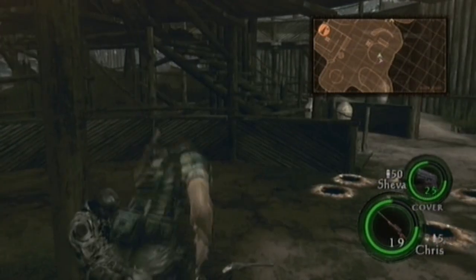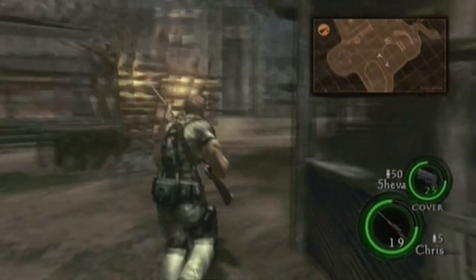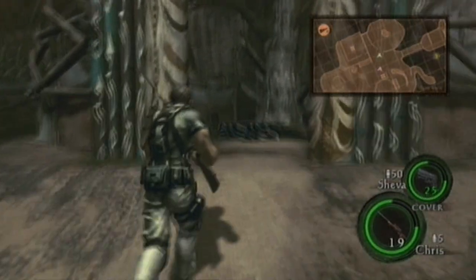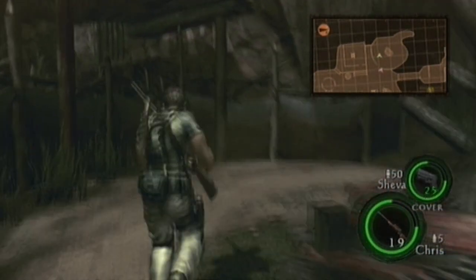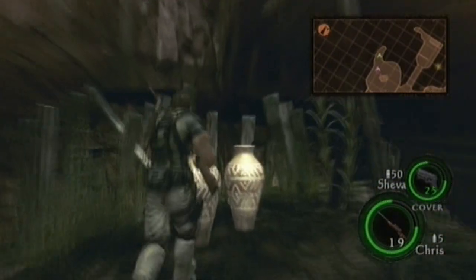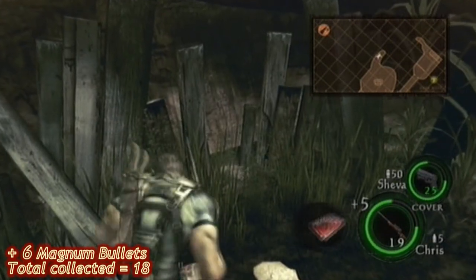Six more bullets in this magnum. Now run around to this other structure — you must do exactly what I do or you will trigger the village people, and I don't mean the ones who sang YMCA. That weird shriek means we have in fact triggered the village people, but that always happens when we pick up the final six bullets.